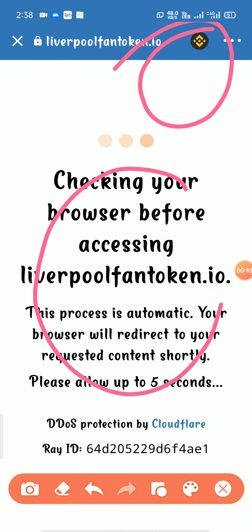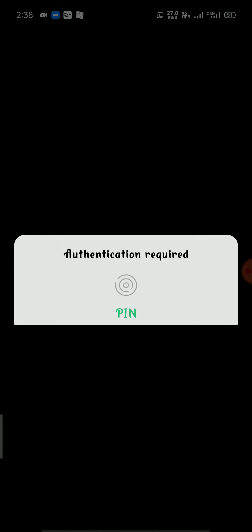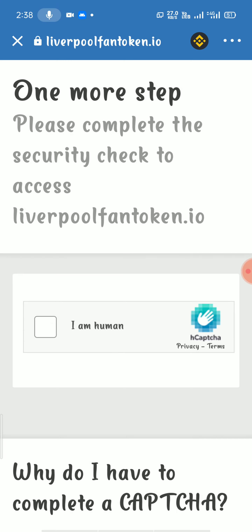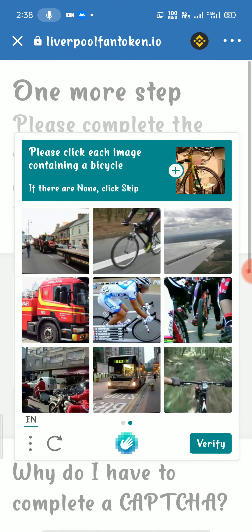We will pick up the verification and Liverpool token data. Open verification — they come on the way. Click on it: 'I am human.' If you have a cycle, move up to the next order.